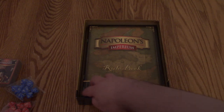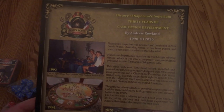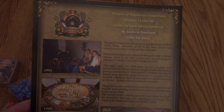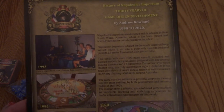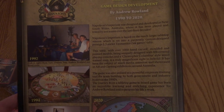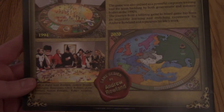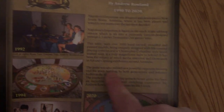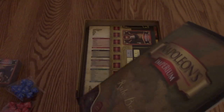Next up we have our rulebook. On the back: 30 years of game design development from 1990 to 2020. I was not yet with us in 1990, so it's interesting to see a game that has been around in one form or another for so long. The game was also utilized as a powerful corporate training tool for team building. I've had a lot of corporate trainings in my day, but nothing quite as fun as this.